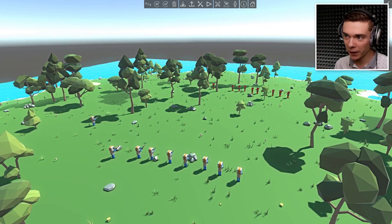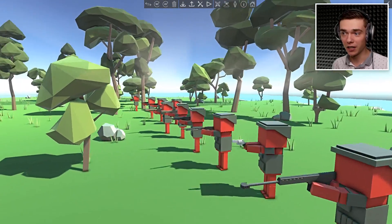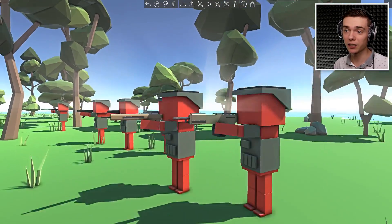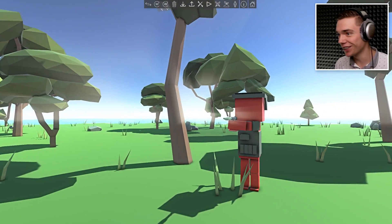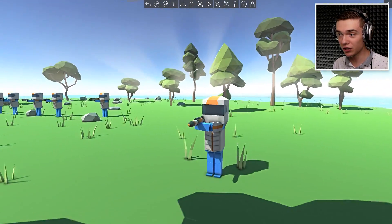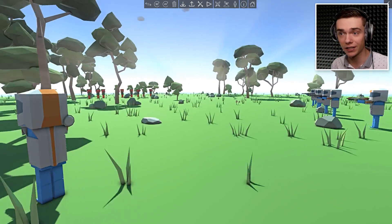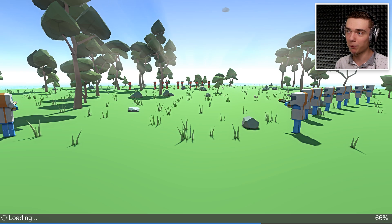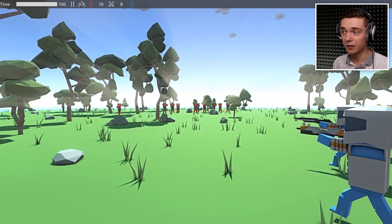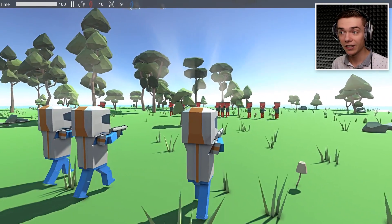That was the first battle with the new future units. Let's see how they stack up against some of the modern units. We've got sniper, pistol, shotgun, some assault rifles, and of course the RPG - one of my favorite units. I put the RPG guy on the future side, all the way away from his friends, because I don't trust this guy. I also amped up the sound for all the guns so maybe we can actually hear some choo-choo sounds. The guys on the modern side actually had one more dude.